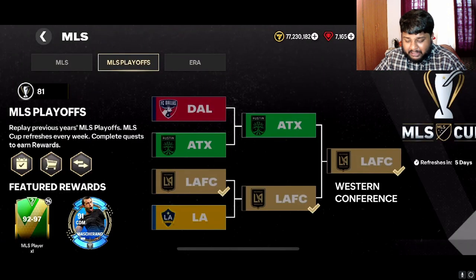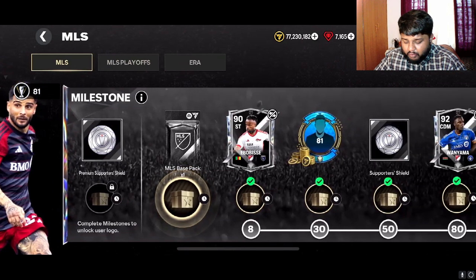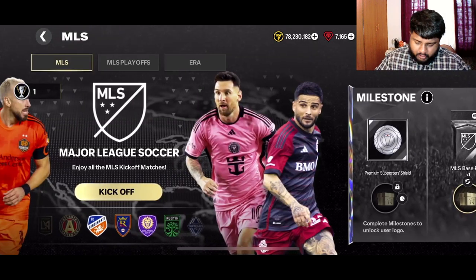Let us head over to the MLS event and open these packs. I have 80 tokens and we can open 10 of these with 80 tokens, so we'll open 10 very fast.